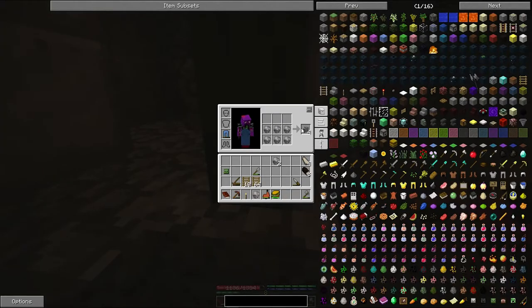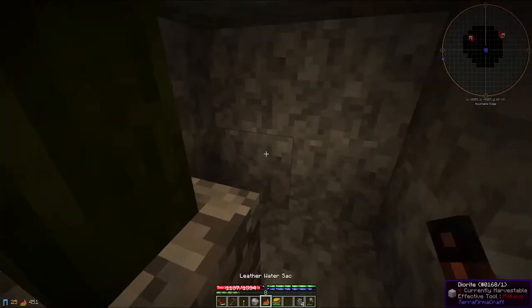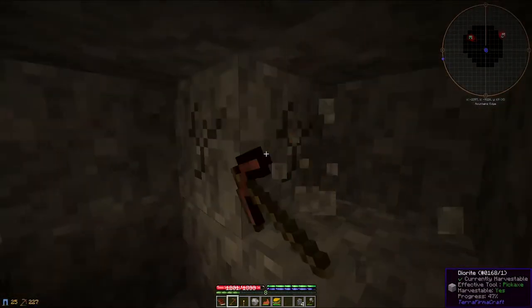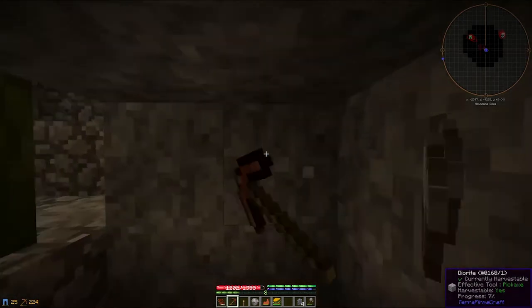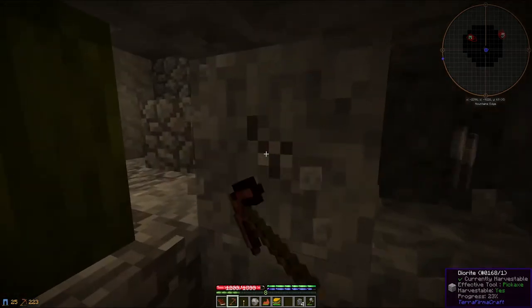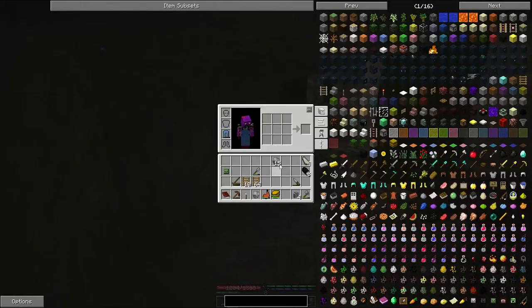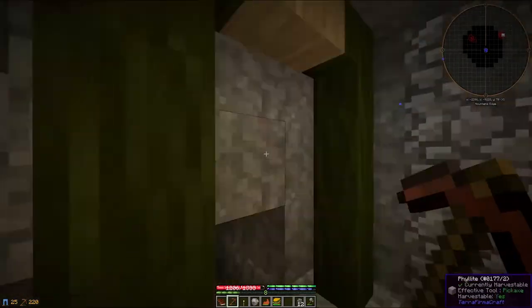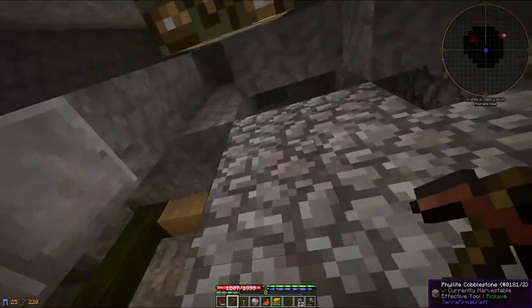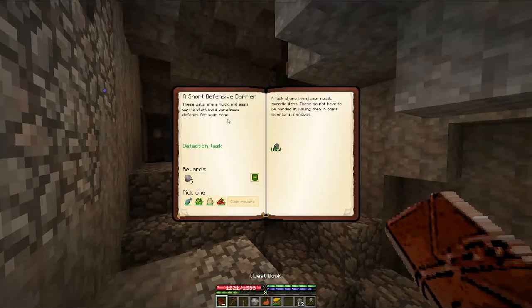So we're trying to collect a whole load of diorite rocks so we can make a few of these up. Hopefully this is enough to complete the quest — oh, we need ten! Why is it four of some things and ten of others? It's inconsistent. If I was to ever make a pack like this, I'd try to make sure it's nice and intuitive. Is this enough rocks now? I hope so. I just heard a cave-in — how did that happen?